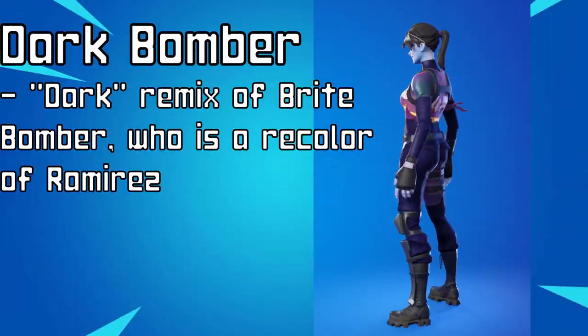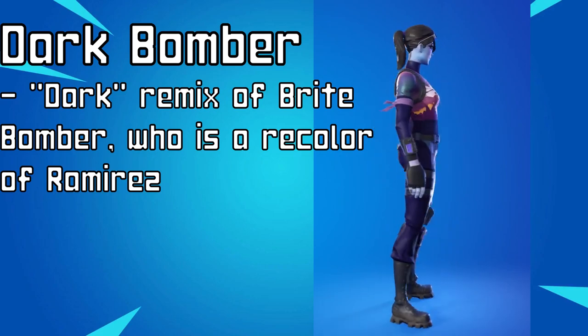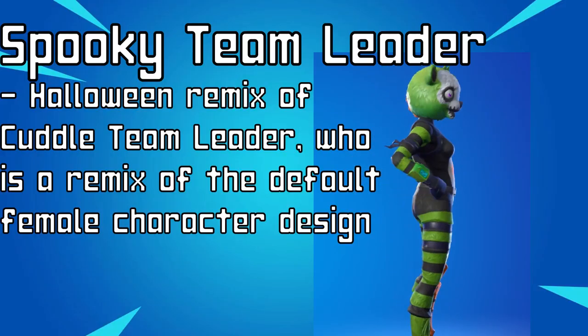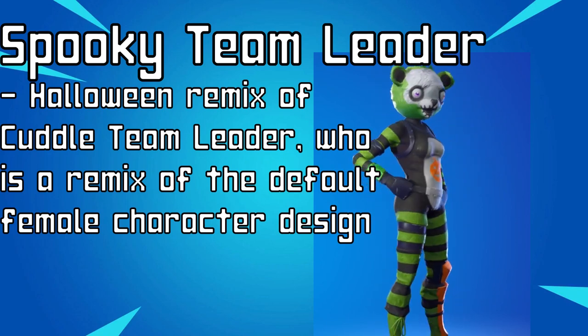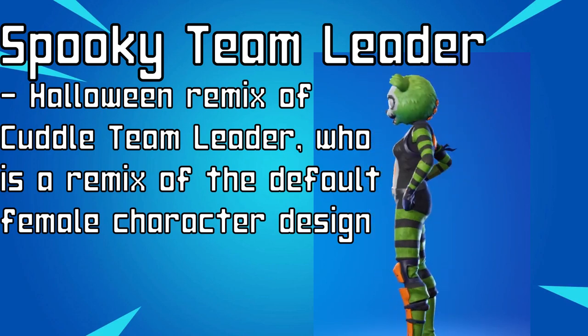Moving into Season 6, we start seeing remixes of remixes. Take Dark Bomber, for example, who is a remix of Bright Bomber, who is a recoloring of Ramirez. Dark Bomber takes the new idea that Bright Bomber established and turns it into the dark aesthetic that Fortnite likes to push with some of their outfits. Or take Spooky Team Leader, which is also a default female outfit dressed like a bear mascot — taking it from Cuddle Team Leader to Spooky Team Leader, the same bear mascot is now a zombie. As this chapter and arc of Fortnite design concludes, original character models start to outweigh the remixes and recolors.